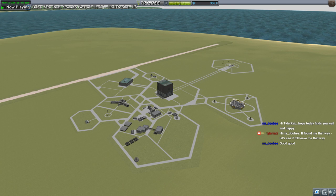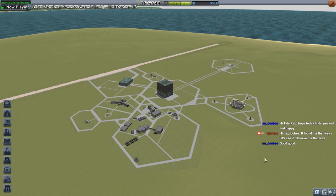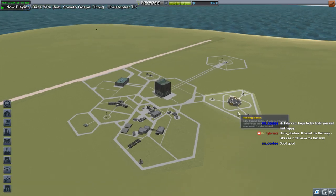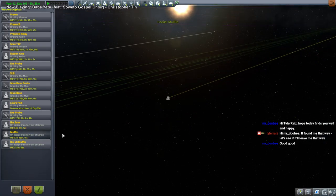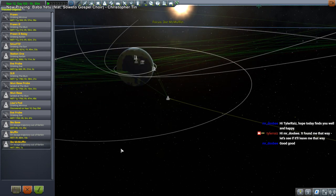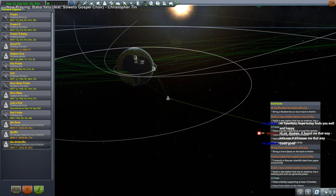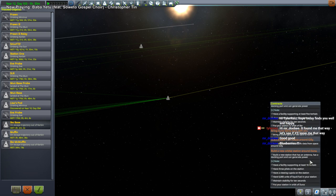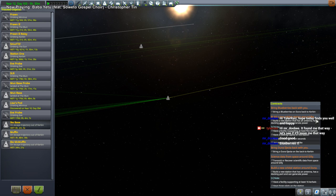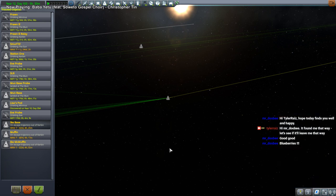Hello everyone, welcome back to stock career in Kerbal Space Program 1.8. We are on day eight, and we were in the midst of missions headed out to Duna. We have two Kerbals — one on the Muffin, which will land on Duna, and another on the Ike McMuffin, which will land on Ike to bring back Duna ejecta. We also have an Ike base — actually an orbital station around Ike — and we'll hopefully land on Ike afterwards if it has enough fuel.